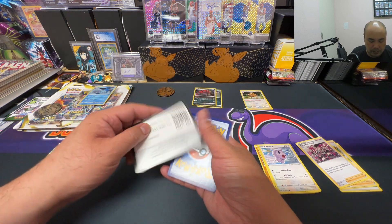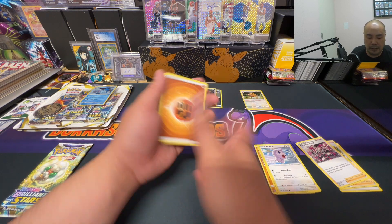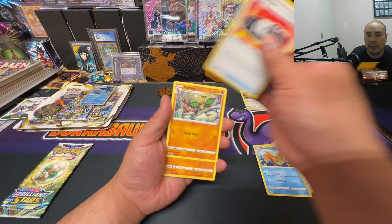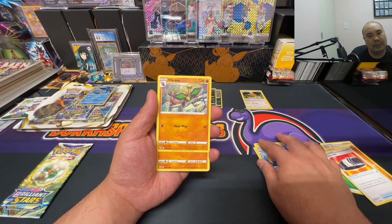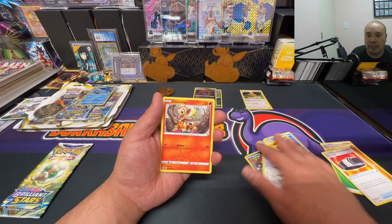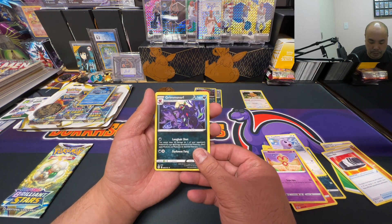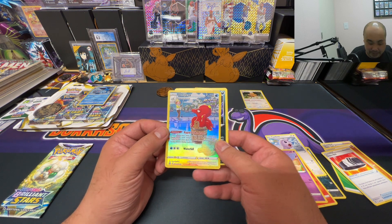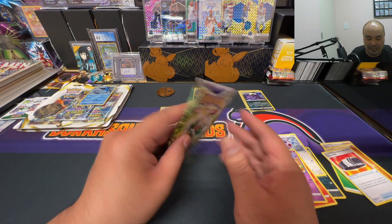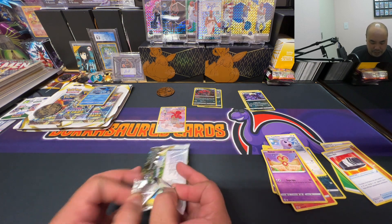White code card. Since this is a white code card, we are still able to get a hit from the reverse holo slot. We got Golett, Impidimp, Castform, Chimchar, Ball Toy, Grimmsnarl as our rare — and it is an Octillery Trainer Gallery. Nice, this is awesome!